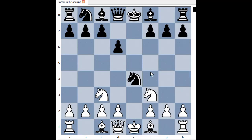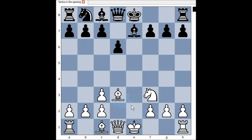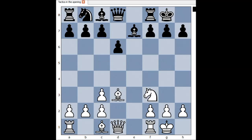Knight to c3, knight takes knight, and white captured with the d-pawn. Bishop to e7, bishop to d3, aiming at the pawn on h7. Black castled kingside.